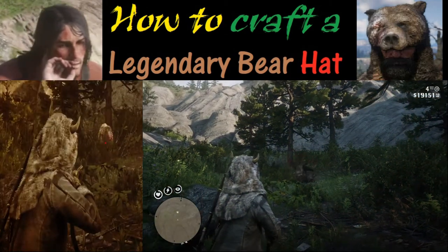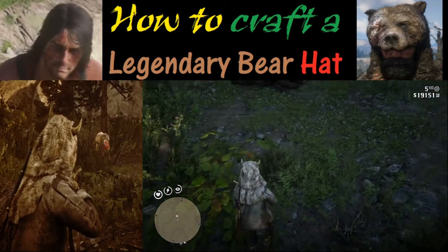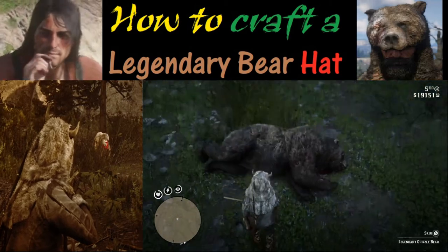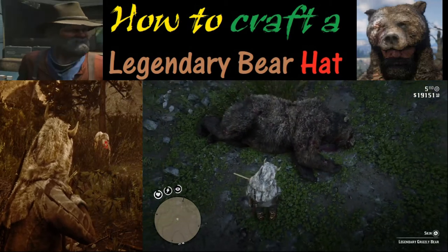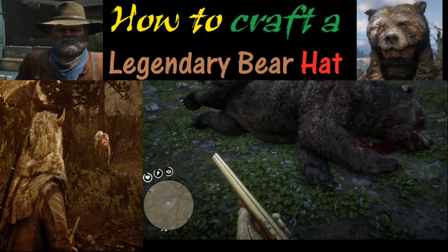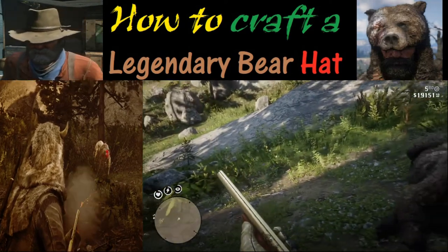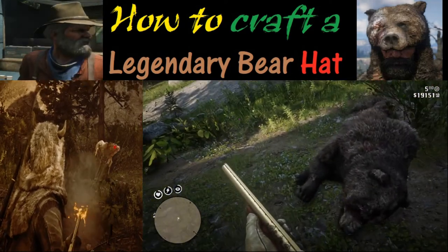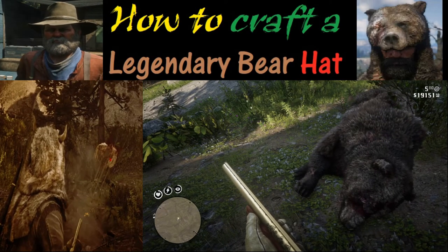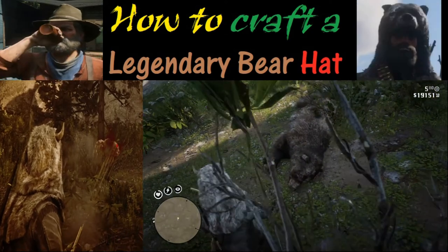We have a slow motion replay as we go up to skin the bear. This is a pretty big bear, so you'll want a pretty effective weapon. Here we use the repeating shotgun — customized and modified — but you can pretty much use whatever weapon you want. One caveat: I tried to use dynamite arrows on the legendary white bison and was not able to skin it.